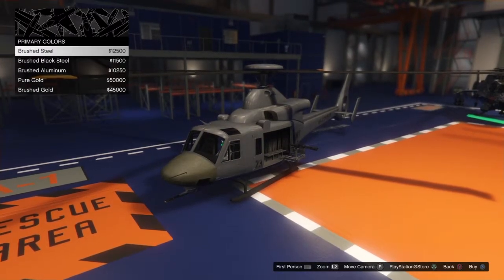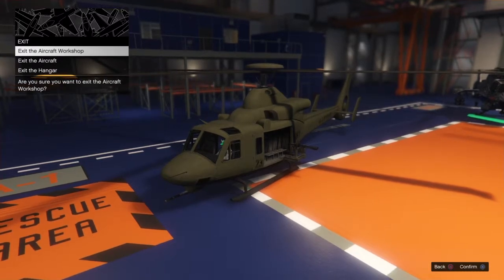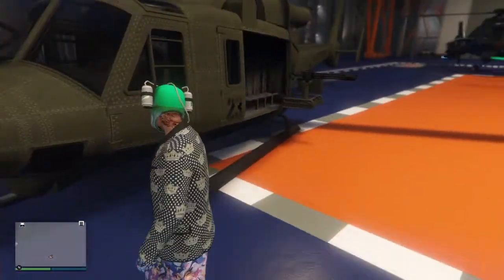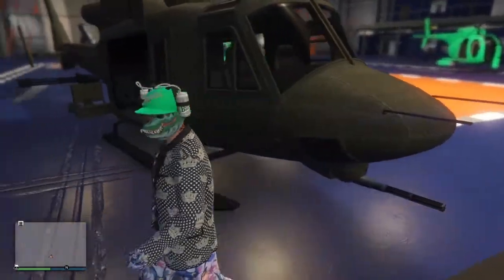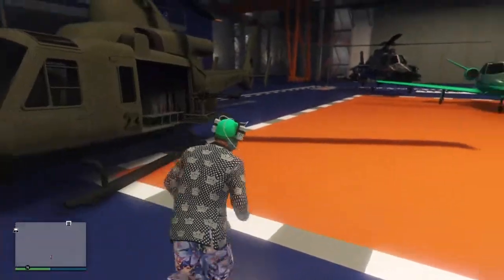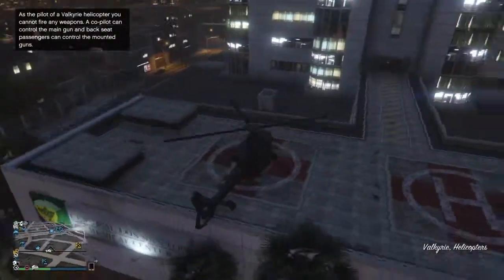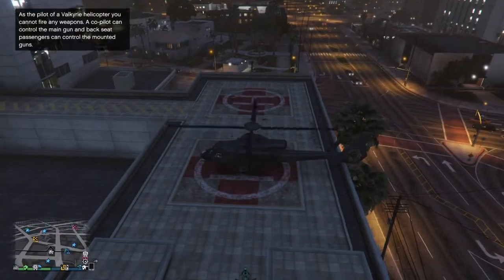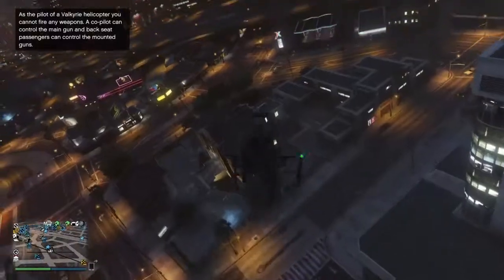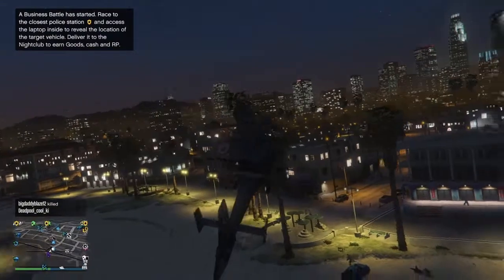That pretty much completes the customization options available on this vehicle. As you can see, primary and secondary color are the only things you can change. Exiting the aircraft now — it looks pretty cool in the hangar overall as a Huey helicopter piece of military history. As an American military history buff, it's cool to have this in the game. There are three different decal options on the front: a white ace, a 'Come and Take It' with a bomber girl, and a Miss Zancudo with another bomber girl picture.